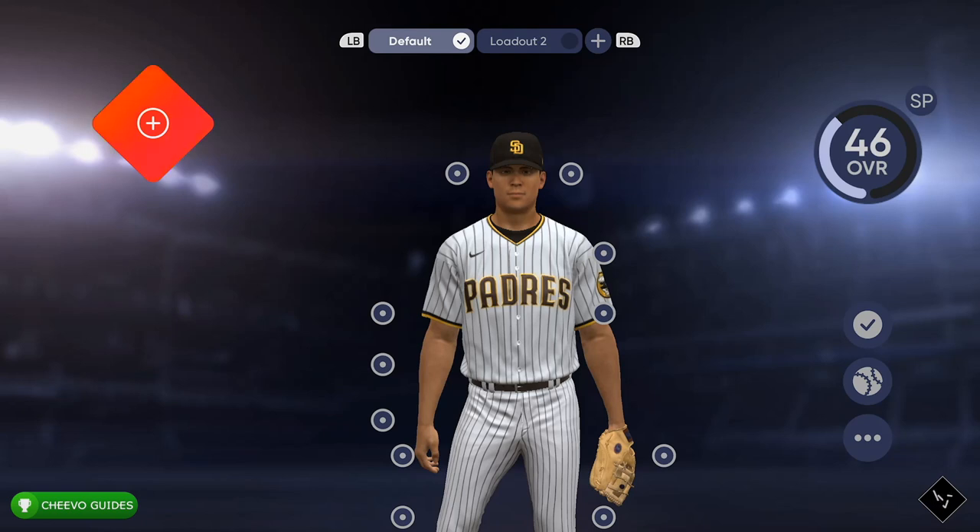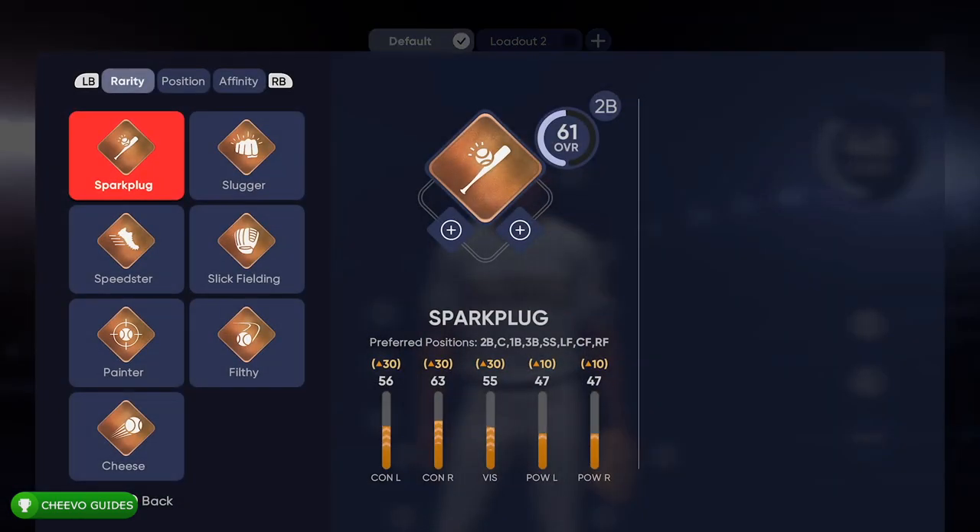Right here we can see the attributes for our player, and right here we can see our loadout. As you can see, my player has a pretty low rating right now, but it's because I have not set up my loadout yet. If you're wondering why your player stats have not increased at all, it's probably because you have not set up your loadout yet.